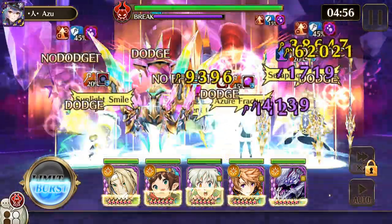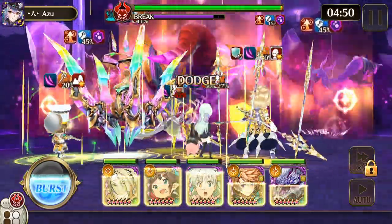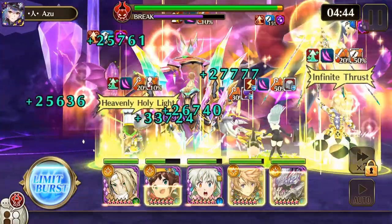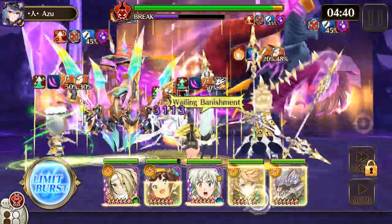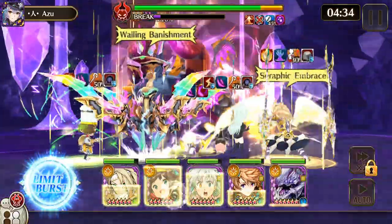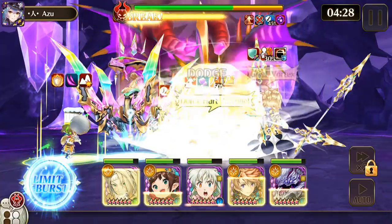EX Nidhogg is the only one that I can't auto yet because I don't have a really strong light DPS that I can use. That's the only reason why I would take Elizabeth out for a really strong light DPS, but honestly Elizabeth is usually one of my MVPs in this fight most of the time. So let's get on to it — Awakened Nidhogg is in the magic row, is beast, and is considered to be grounded.